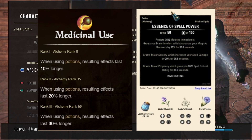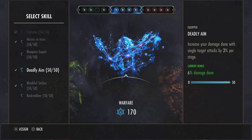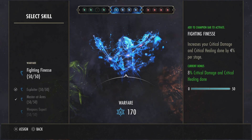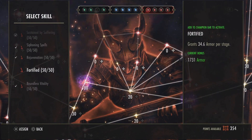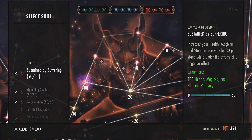For CP, in the blue tree we're running Exploiter, Master at Arms, Deadly Aim, and Wrathful Strikes. Feel free to swap out Exploiter for crit damage CP like Fighting Finesse if you need more crit damage or don't have access to Off Balance. For the red tree: Sustain by Suffering, Ciphering Spells, Rejuvenation, and Balanced Vitality.